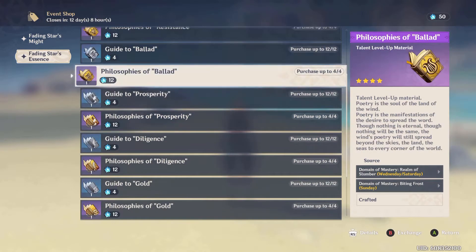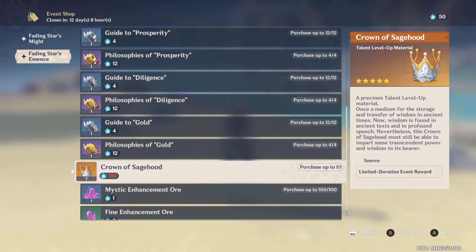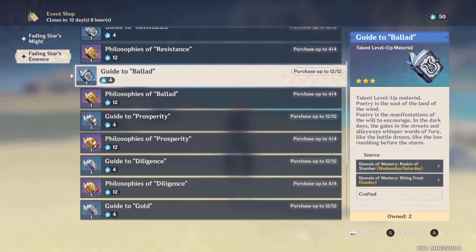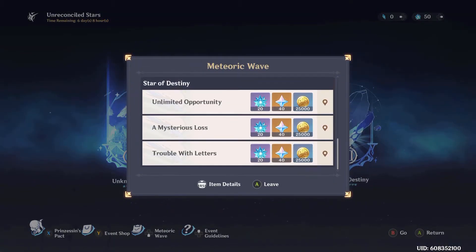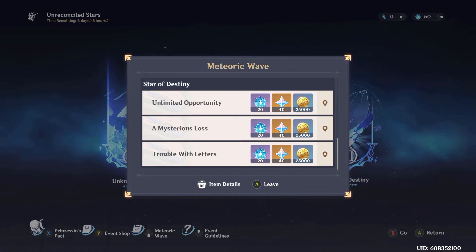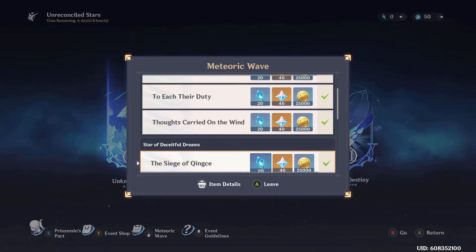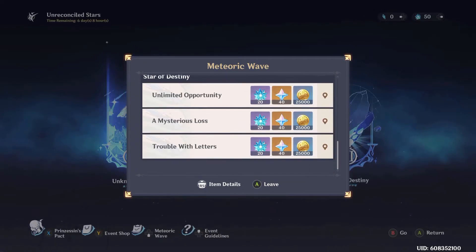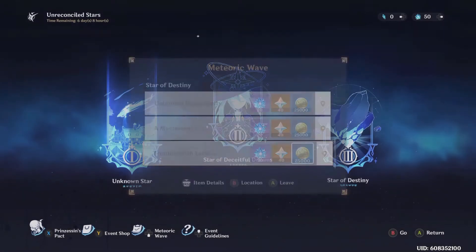If you don't want to do more than 7 runs, I would recommend doing the Crown of Siegehood first — get that out of the way — and then get whatever books you need. Also, you're going to have a few missions: the Meteoric Wave missions are going to give you 20 Fading Essence each, and you're going to get 120 Primogems. Free Fading Star's Essence, free books, free Primos, free Mora — definitely worth it to do this.